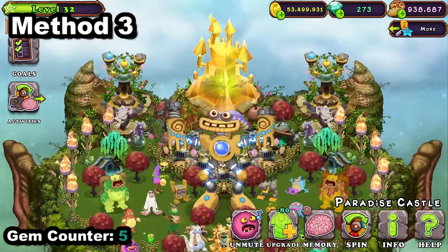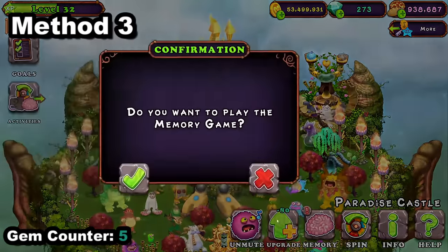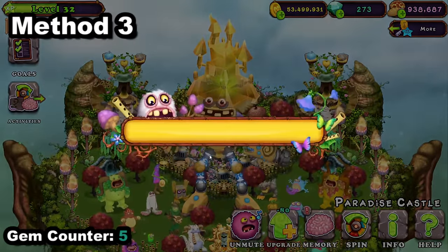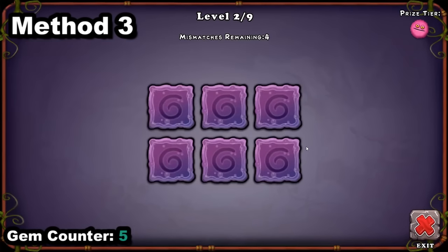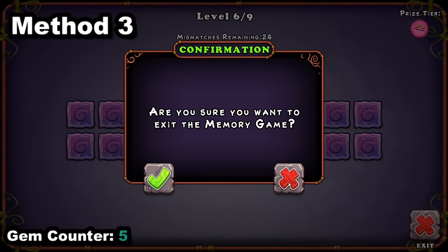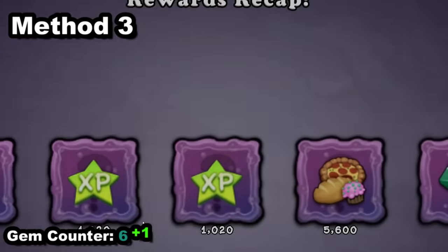A really underrated one is the memory game. I know a lot of people skip this because it is long, but if you do this you have a chance of getting like 10 gems. If you really want to be the most efficient, try to max it out — but I'm pretty sure the maximum is only 10 gems.